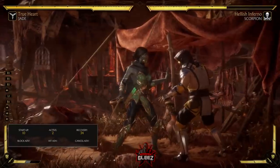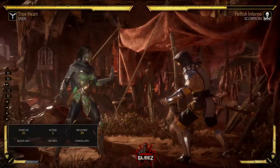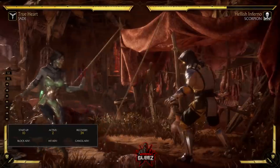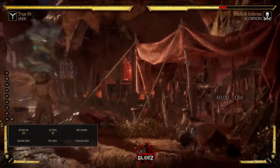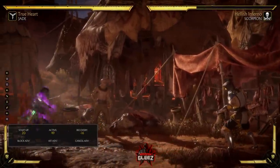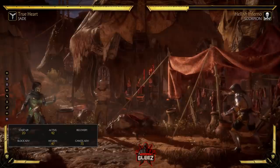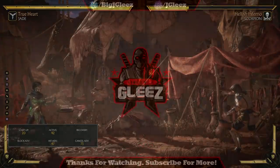Jade is a great character. She has great spacing tools and can out-zone most of the cast — very strong in this game. Her up-close game isn't amazing but she has a lot of tools to give many characters problems. Her projectile cloak is wild — you can't projectile her but she can projectile you, and if you try to jump, she has one coming at you. If you have any questions about Jade or Mortal Kombat 11 in general, leave them in the comments. That's it — Jay Glee signing out, thanks for checking in, and continue to game strong.